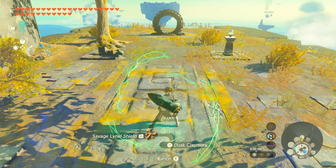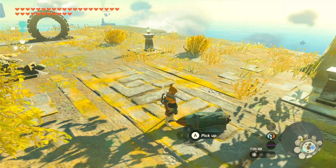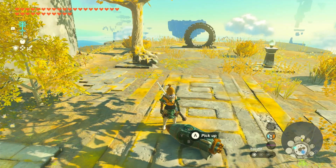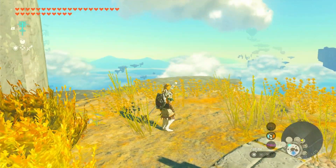There you go. Got it. What you do is — of course you have to have two shields like before. And pretty much you need one weapon that doesn't have any fuses on it. And then after that, you fuse the rocket that dropped to your weapon.